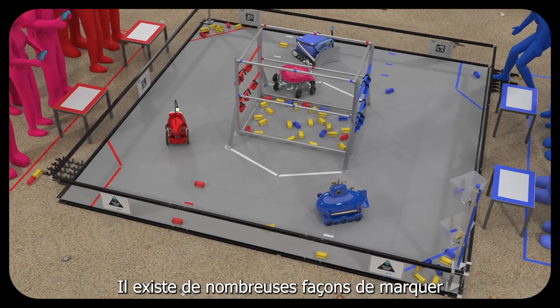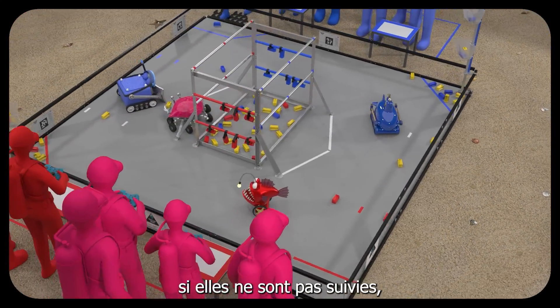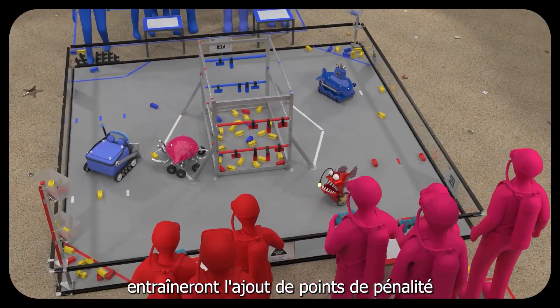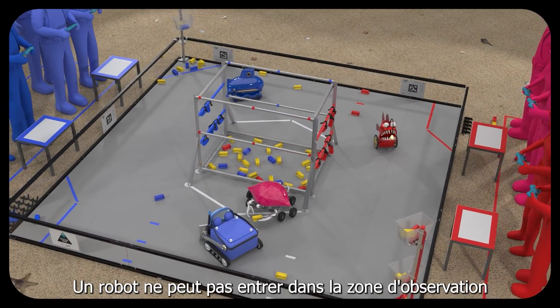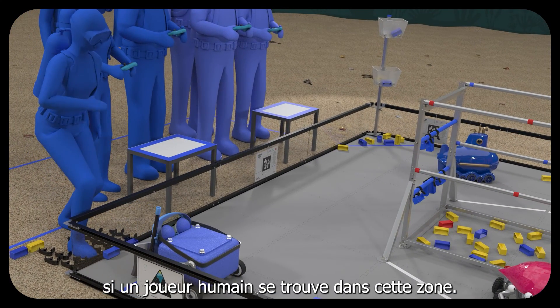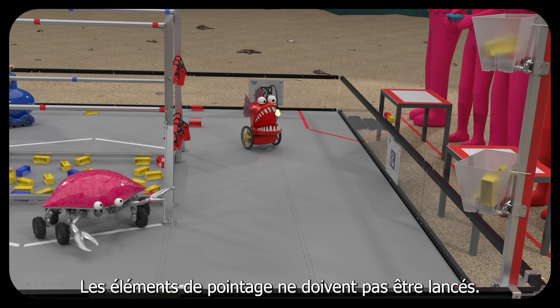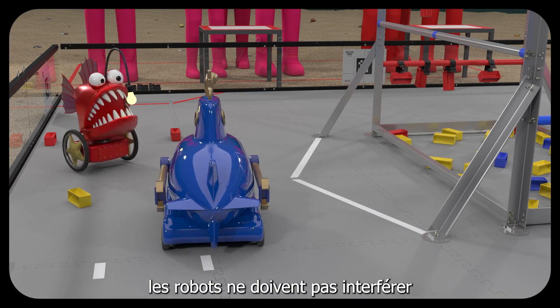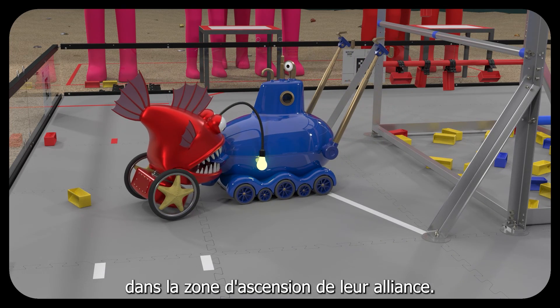There are many ways to score in Into the Deep, but there are also rules that, if not followed, will result in foul points being added to the opposing alliance's score. A robot cannot enter the observation zone if a human player is in that zone. Scoring elements may not be launched. During endgame, robots may not interfere with other robots in their alliance's ascent zone.